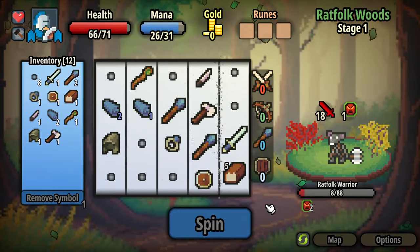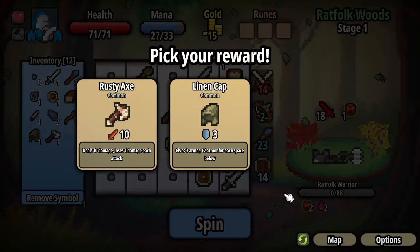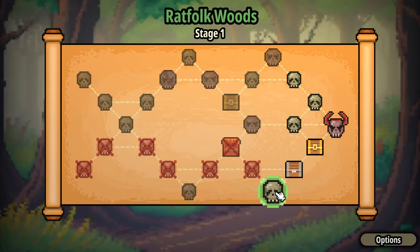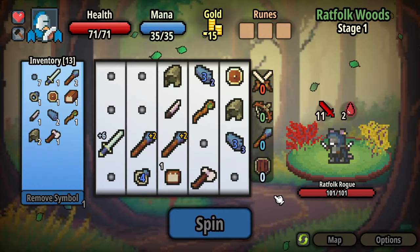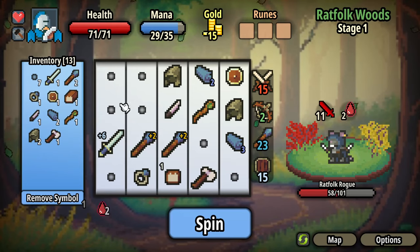Not bad. Nearly out of bread. A rusty axe — steals 10 damage, loses 1 damage each attack. Another linen cap or a greatsword that heals 25 damage every 3 spins. I don't mind getting another cap, just a bit more defense. I'm actually going to play the extra battle here — I could skip it, but I'll take it on. Bratfolk rogue, 101 health, 11 damage and 2 bleed. These extra battles are worth doing — it'll buff my sword and give me new drops.